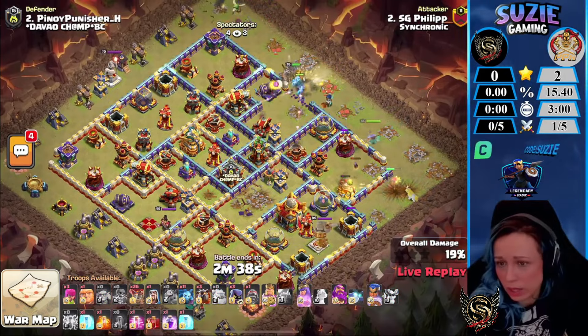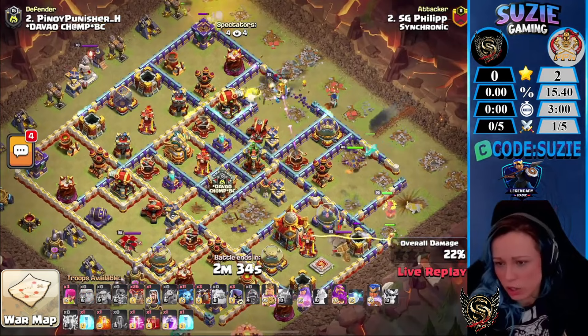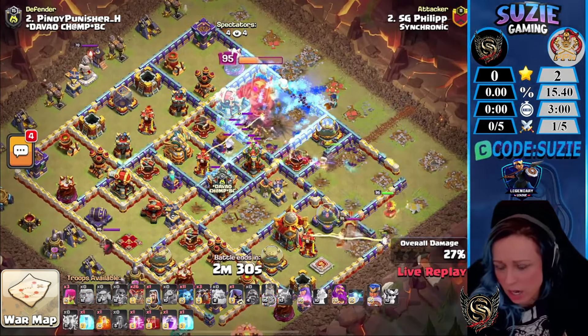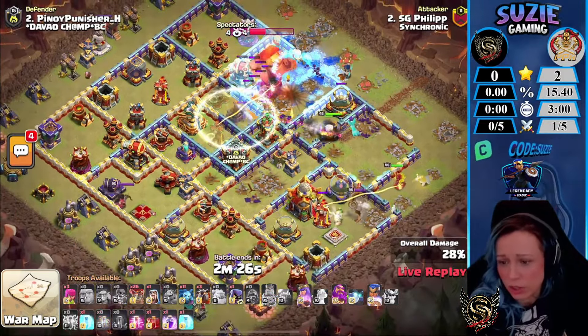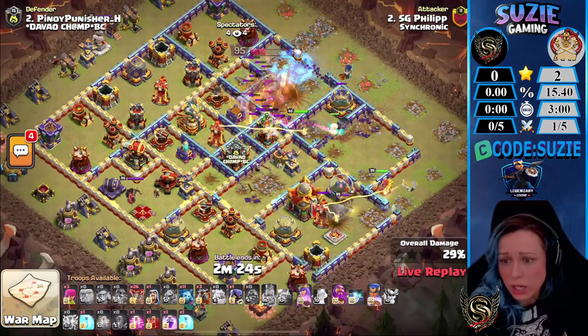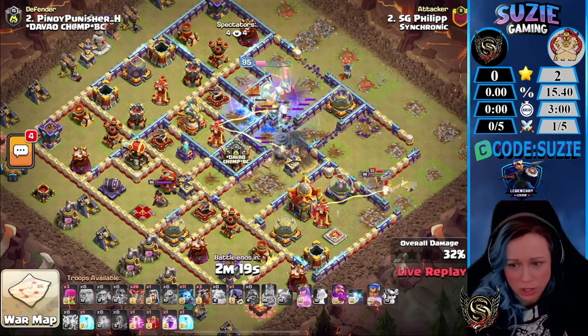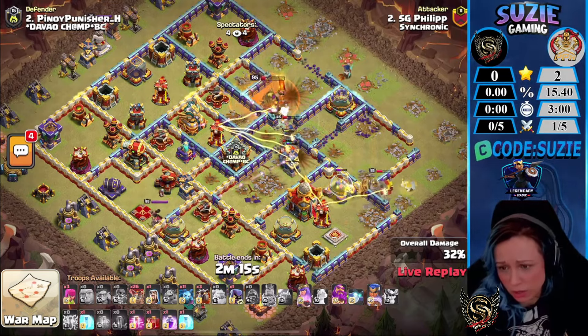Looks like we are coming first with the hero dive, even deploying the Stitch Machine with the Royal Champion. We have the Battle Drill which will be stunning a bunch of the defenses. The Queen right now is chasing the enemy King — she'll be pathing towards the Town Hall. The King is pulling the CC troops and getting inside the core of the base. We have two X-Bows, Multi-Inferno, and also one of the invisible towers.